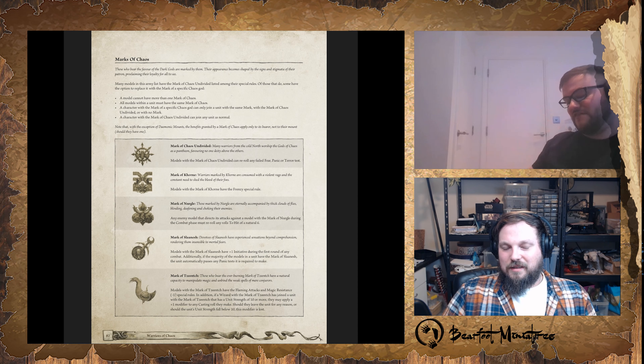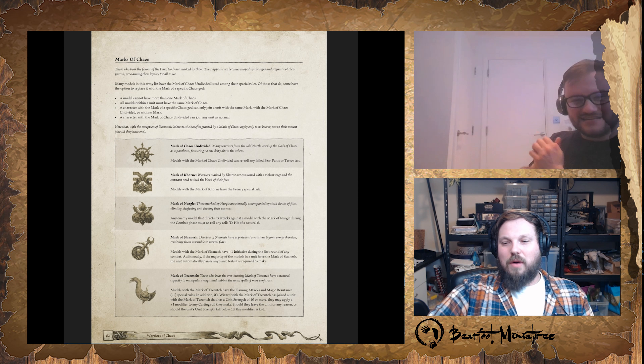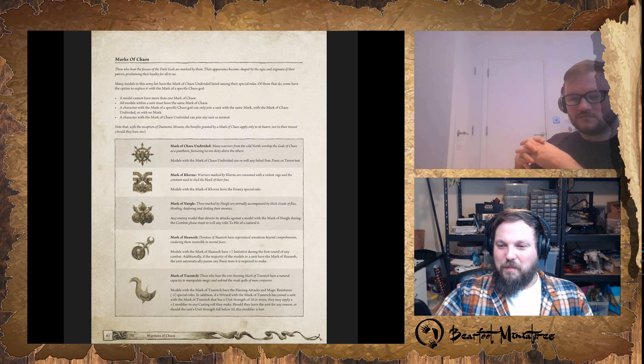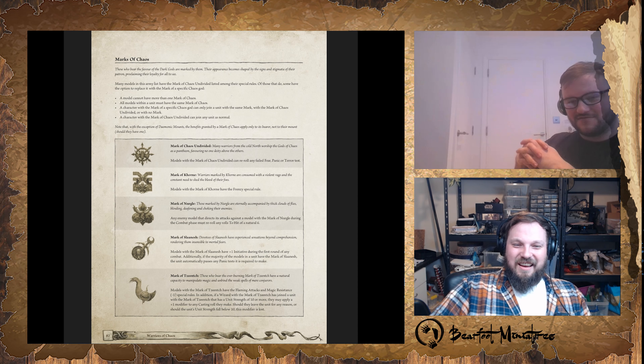I think Nurgle fits really well with certain units. A high weapon skill unit with that mitigation on 6s to hit can be so annoying for your opponent. It's like enemy heroes hitting Chaos Warriors on threes — they re-roll a third of their hits. And I have something to ask you at the end of these marks. Mark of Slaanesh gives plus 1 initiative during the first round of any combat, and if the majority of models in the unit have the mark, you automatically pass panic.